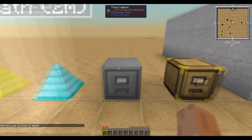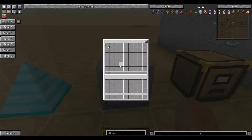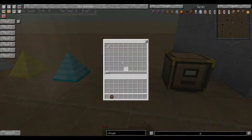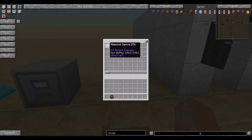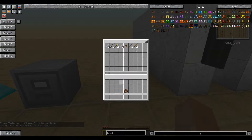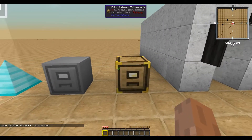Next up we have the Filing Cabinets. The Basic Filing Cabinet will store a single item type of non-stacking items — so like bows, swords, anything that doesn't stack normally, but it will stack them nicely. The Advanced Filing Cabinet will allow you to store multiple types of non-stacking items as stackable items, so it's pretty nifty like that.